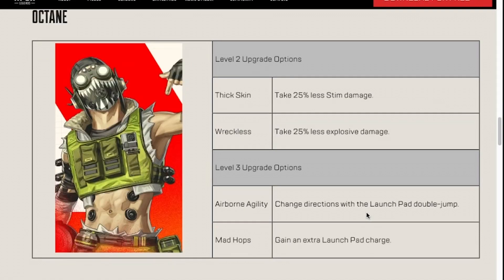As far as Octane, Reckless is once again one I don't think is too viable, especially when you have Thick Skin and he's taking less stem damage. That extra health with the speed boost is just kind of a no-brainer, because there are a lot more times you're gonna be using your stem on Octane than you're gonna be taking explosive damage. And that's one of the things you have to account for with these perks: the frequency of use. If it's an ability that may seem useful but you're probably never going to be in a position to use — like Reckless — because a lot of times with explosives you can just move, or it's very unlikely you're just gonna tank one. So Reckless is kind of useless, in my opinion.